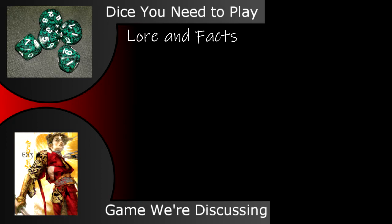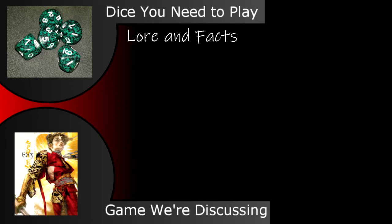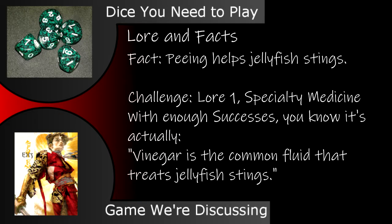Another facet of Lore and Facts is that a fact can be challenged. With a lore rating of 3, or 1 plus a relevant specialty, a character can tell if something they're being told is incorrect or not. A fact that's challenged could be true except for one little detail, or mostly true but with a slight exaggeration. For example, someone could say that urinating on a jellyfish sting is a method to treat it, and somebody with lore 3 or lore 1 plus a relevant specialty — pertaining to, perhaps, medicine or marine life — could challenge that. With just one success, they know there's something wrong with the statement.